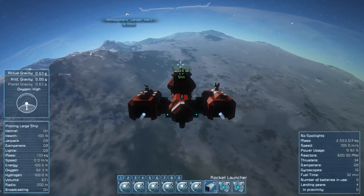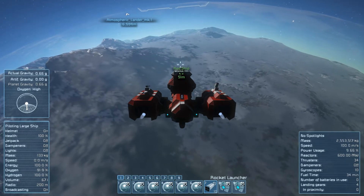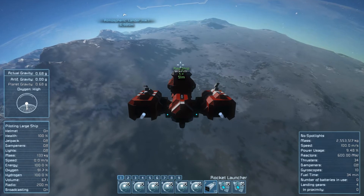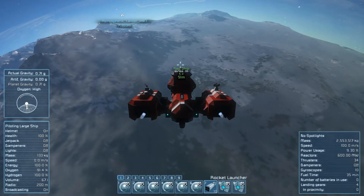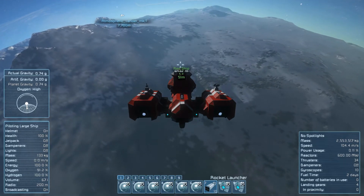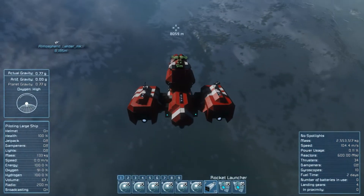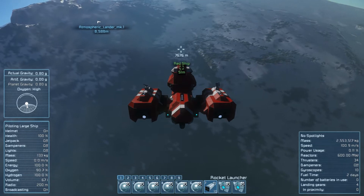The reactors are in these pods on the side as far as I remember, and we really need at least one of the reactors to survive. Once we get a little closer to the ground, I'm going to nose down and try to have the front part of the ship absorb most of the damage. We are really falling like a stone now. I want to do this instead of loading up a pre-crashed ship because this adds an element of randomness.